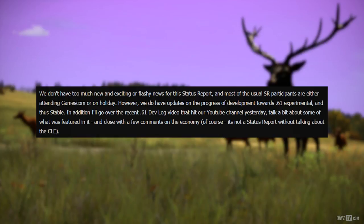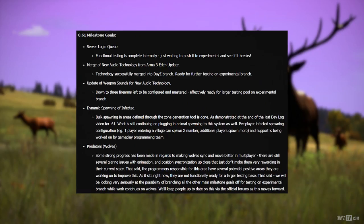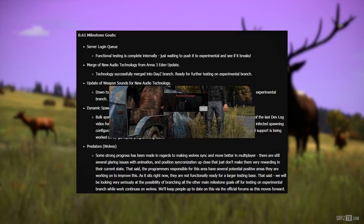Of course, it's not a status report without talking about the CLE, the Central Loot Economy. Now let's list what's been achieved with 0.61 milestone goals so far. Server login queue: functional testing is complete internally, just waiting to push it to experimental and see if it breaks.